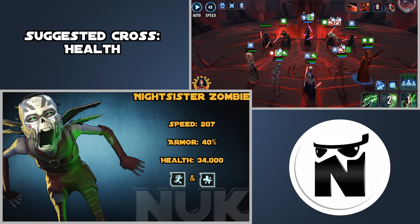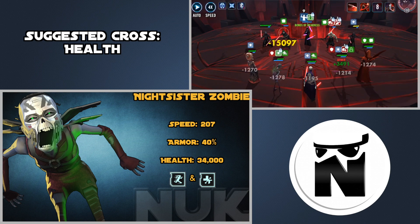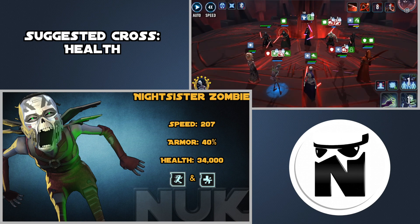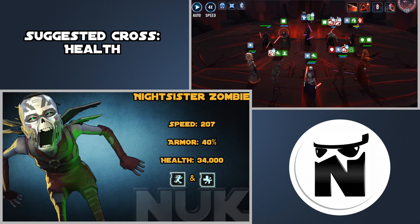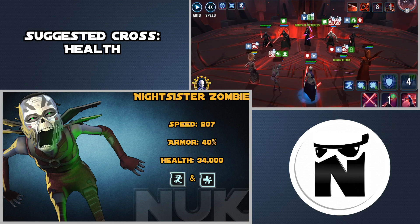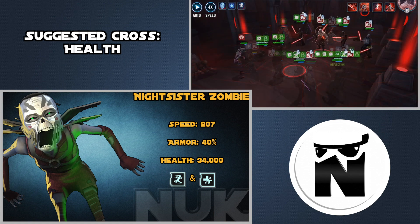For the cross you probably want to do a Health primary, but if you want to squeeze some more damage out of her you could try an Offense cross. You do want her to be able to absorb hits — you don't want her to die a lot. A geared zombie is actually going to help you more in the raid. There has been a debate whether you should gear your zombie or not, and it actually is more beneficial to have a geared zombie for both the raid and other game modes.